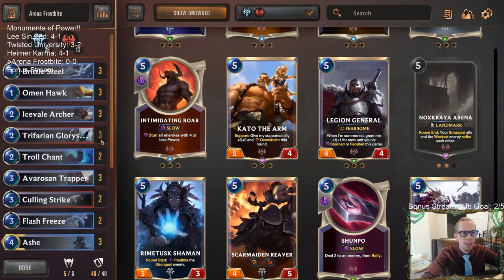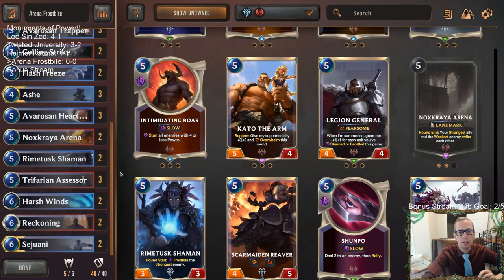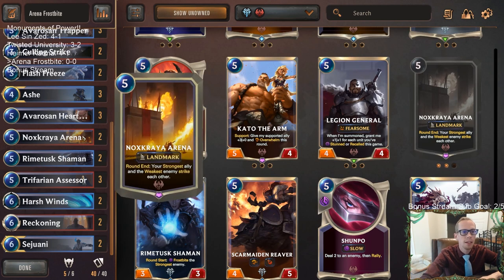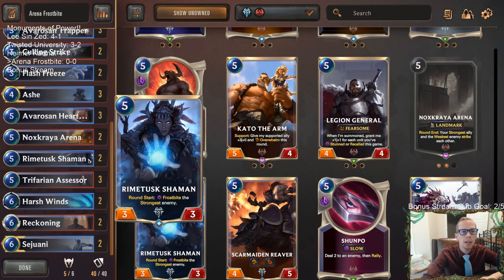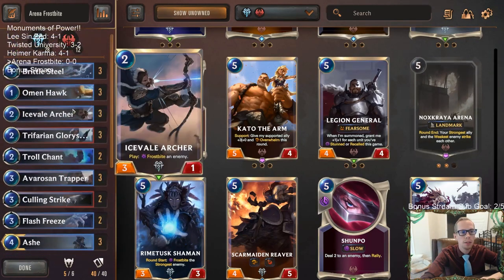I'm a little skeptical here. I think mid-range Frostbite is a wonderful deck and one of the best decks in Legends of Runeterra. I don't think playing the Arena and the Rhyme Tusk Shaman is going to be an upgrade, but we're going to have to try and see. Should be pretty sweet though.